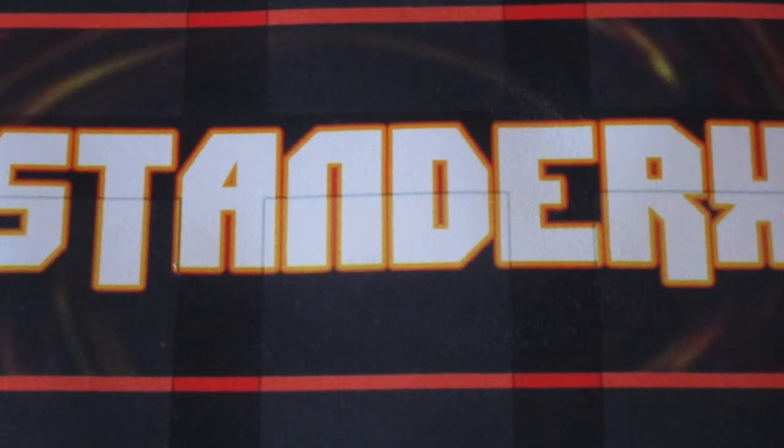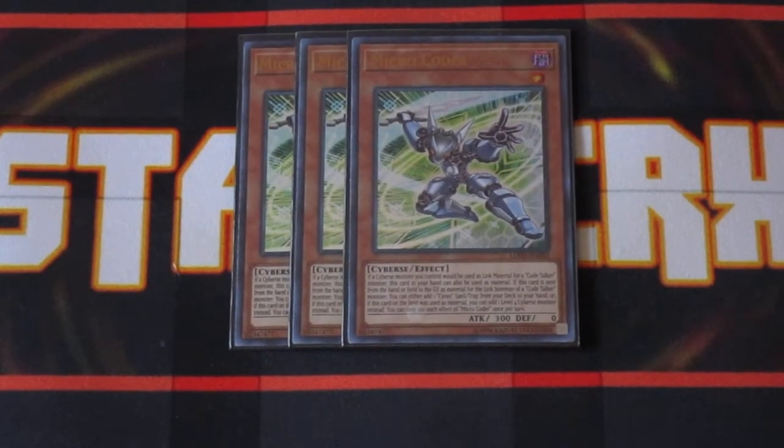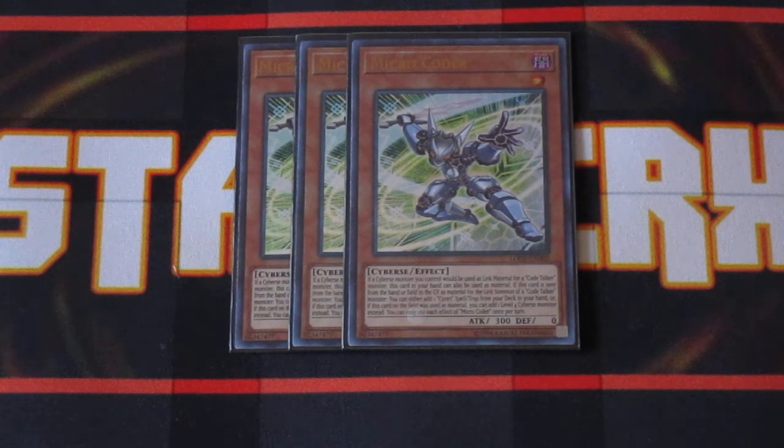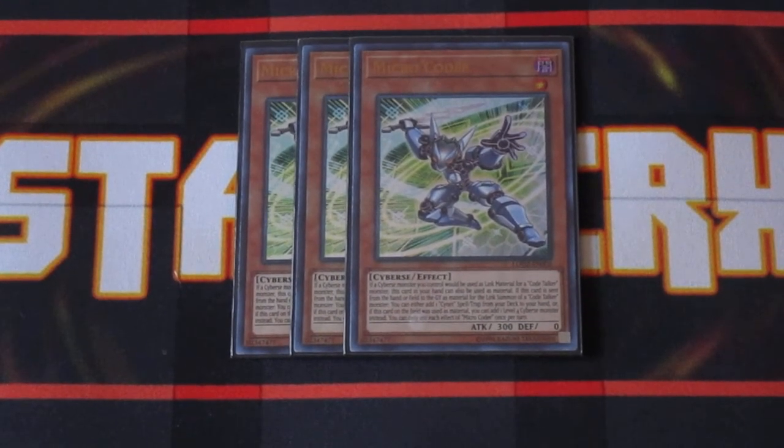One of the cards you should be thinking of searching off of Lady Debug's effect would be one of the three copies of Micro Coder. Micro Coder is just like Code Radiator in that you can utilize this card as link material from your hand when summoning a Code Talker monster. The really awesome thing about Micro Coder is primarily that whatever is sent from the hand or field to the graveyard, you can search your deck for a Cyanide spell or trap to add to your hand, so that allows you to access your support cards very easily. Typically you're going to be wanting to search out your support cards.